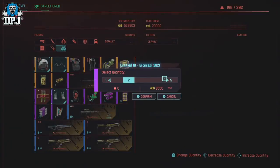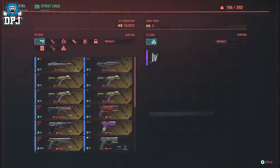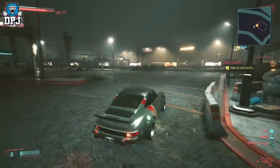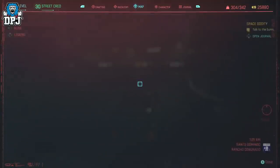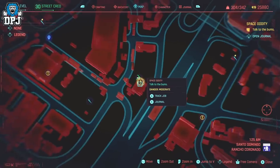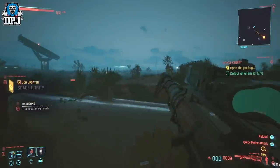On older gen consoles it might take a little longer, but on PC and next gen you can do this super quick. Now, for those who haven't got the painting yet — it comes from a secret mission called Space Oddity, which only appears on the map once you get near it. You have to head to the point of interest tagged on the map for it to show up. Once you get there the mission will pop up, and it's straightforward — you can skip the nonsense at the start. The mission eventually takes you to a place out in the desert.